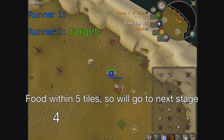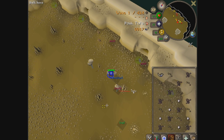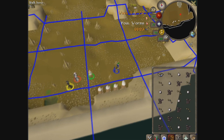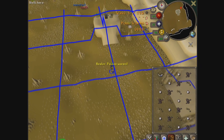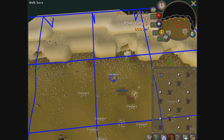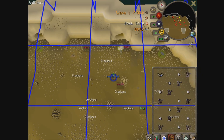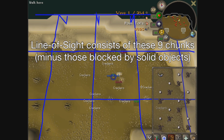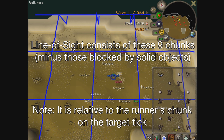If there is food, it goes to the next stage of targeting. Before we can go on, we have to note that the whole OSRS map, including the BA instance, is divided into fixed 8x8 tile chunks. When a runner is in a chunk, its line of sight consists of all the tiles in the surrounding 3x3 of these chunks, minus those blocked by solid objects such as the cannon.